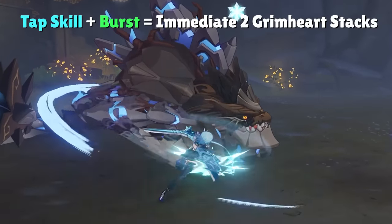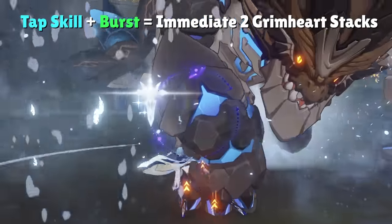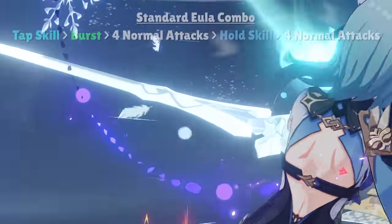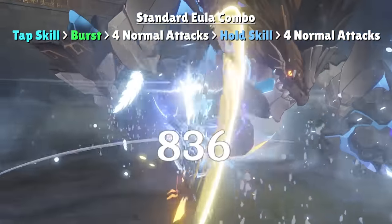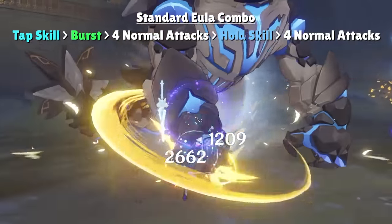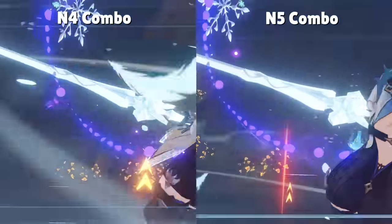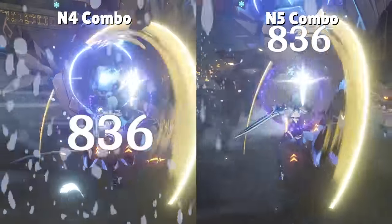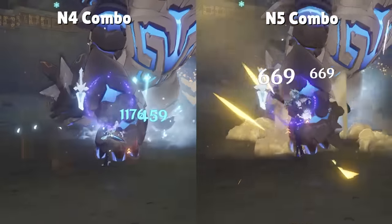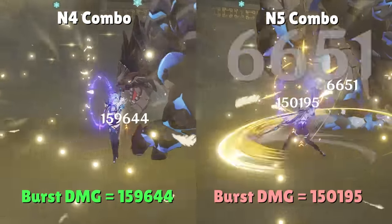Tapping Eula's skill once for a Grimheart stack, then immediately using her elemental burst for another Grimheart stack will already put her at the maximum stacks needed. Afterwards, you want to normal attack four times, use her hold elemental skill to consume Grimheart stacks and reduce the physical res of enemies, then normal attack four more times. Eula's fifth hit in her attack chain is very sluggish, so it's better to cancel the fifth normal attack with her hold skill and then start up another attack chain.